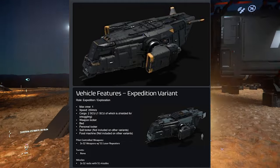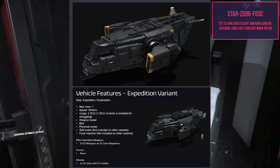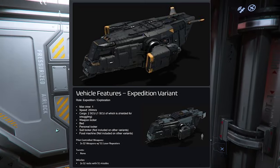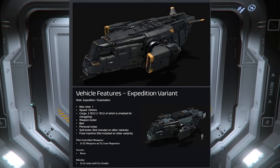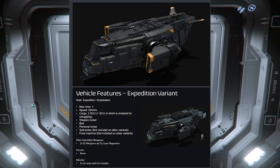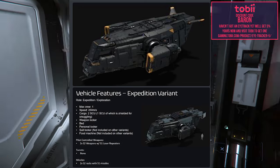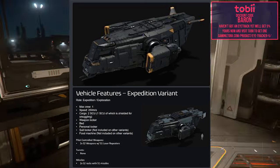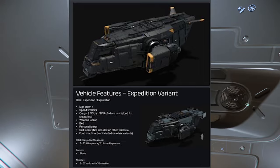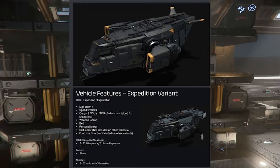It is a multi-variant ship, so this one is an Expedition variant. It says one crew, speed of 250 m/s, two SCU — one SCU of which is shielded for smuggling. It has a weapon locker, bed, personal locker, a suit locker not included on other variants, food machine not included on other variants. Pilot-controlled weapons are two size-two weapons, no turrets, and two size-two rocket racks with one size-one missile each.